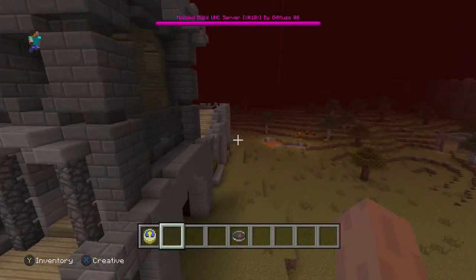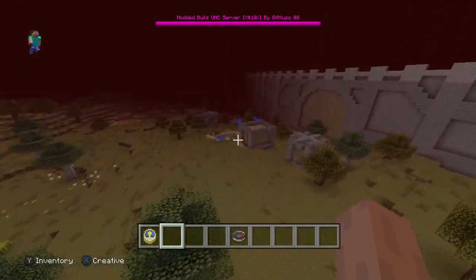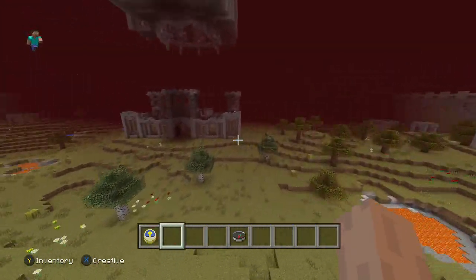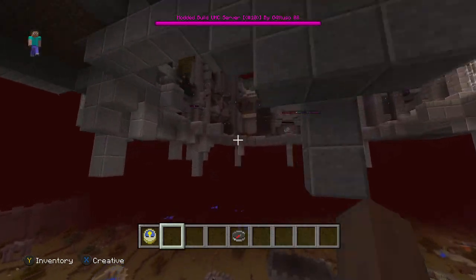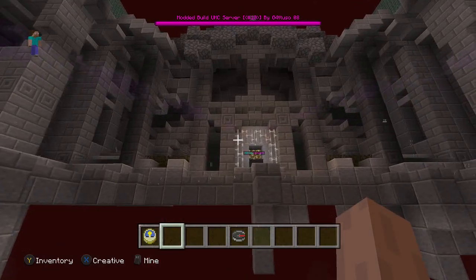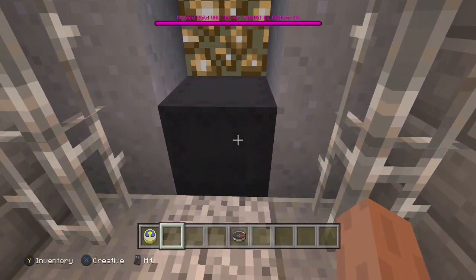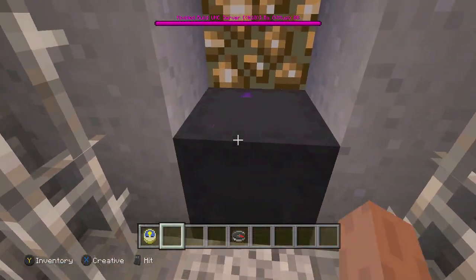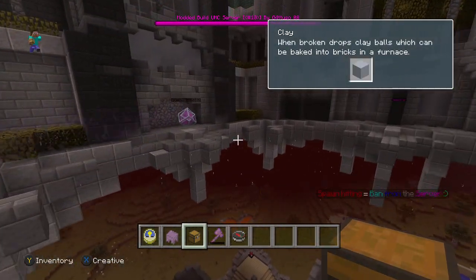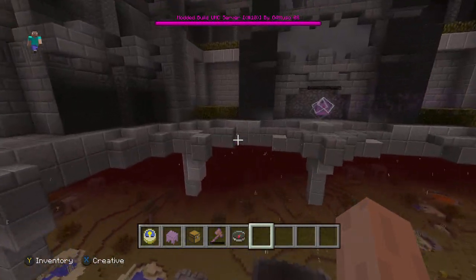It looks like a little UHC server arena over here — not sure exactly what everything is, but it's so cool. I'm gonna go ahead and break the block so I can come up here a bit more. Let's hit the shulker — and I got a kit! That's amazing. There's the creator and the teleporter.